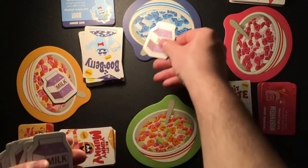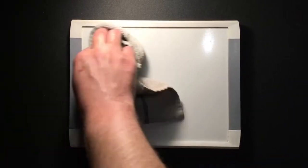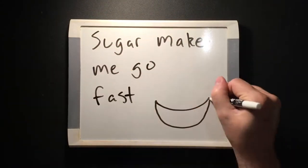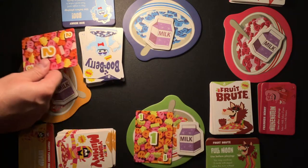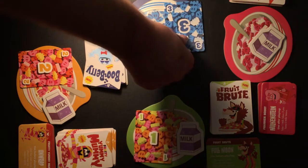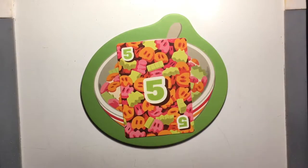Everyone gets one milk token, and the rest are placed in the center of the play area. The player who most recently ate a bowl of cereal goes first. Starting with them and continuing clockwise, each player places a card onto their bowl or passes.